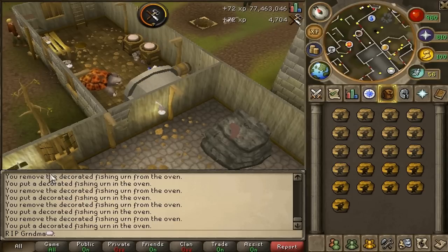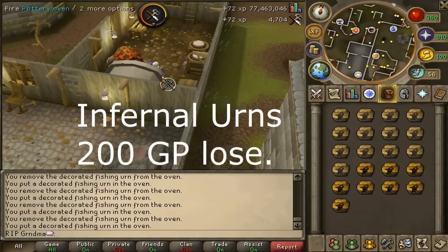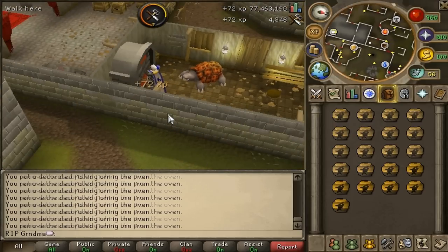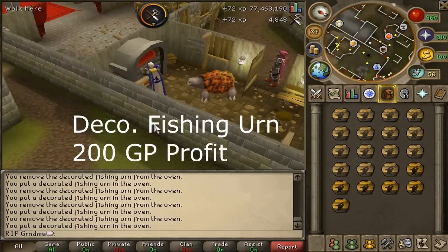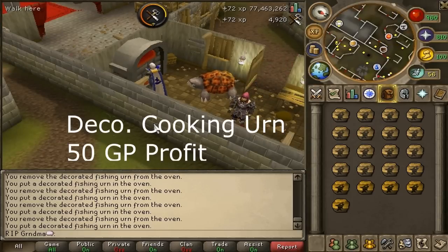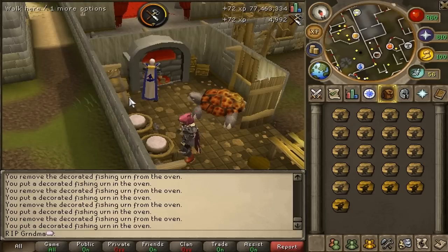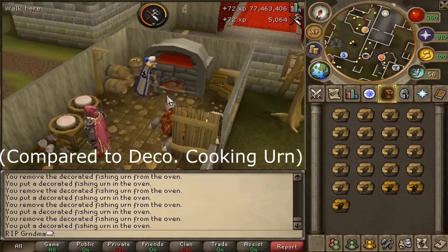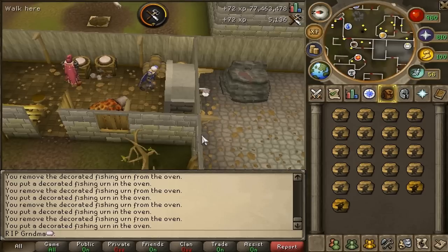At making infernal urns you lose 200 GP. From the decorated fishing urns you make over 200 GP, just a little bit over. And for the cooking urns you make just 50 GP, so from fishing urns you make the most. You only lose about 4K XP per hour. But if you don't use a War Tortoise you also lose about 5K, so you'll lose 10K for making fishing urns without a tortoise.